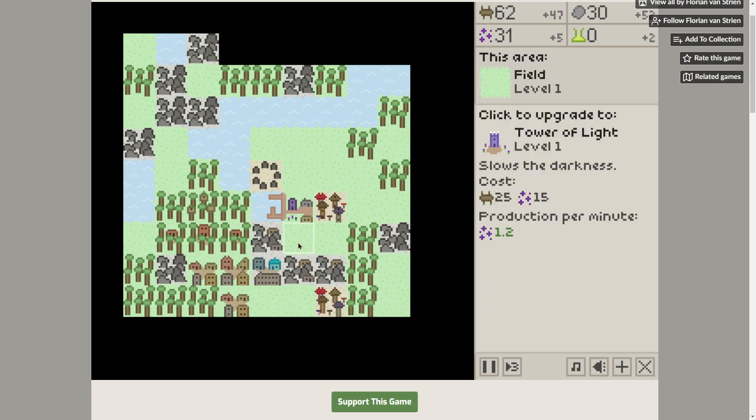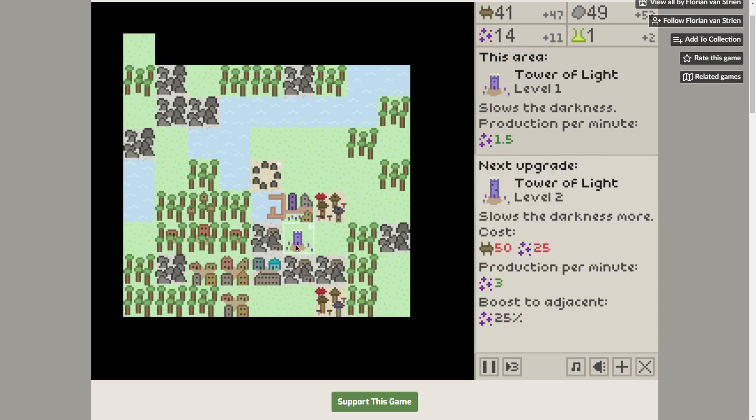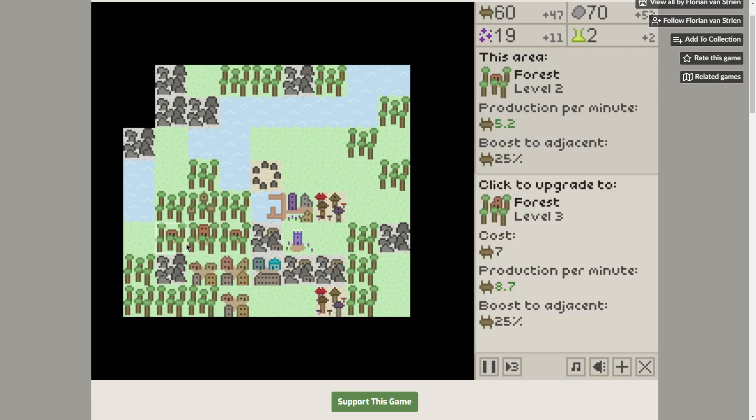Let's bump this up and start spending some points. Let's get a tower of light — this slows the darkness down. Upgrade the magical village first, and now we can do it again. Upgrading it slows the darkness even more. Our main goal is to stop the darkness: 100 stone and 100 magic stops the darkness. That's the whole goal of the game.